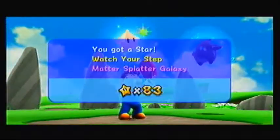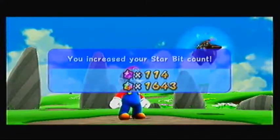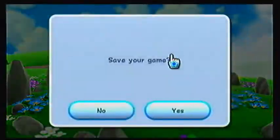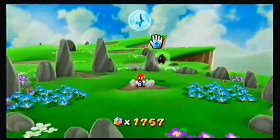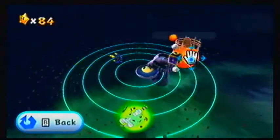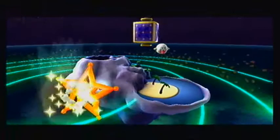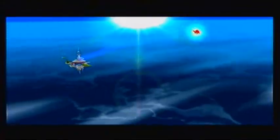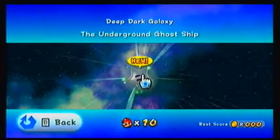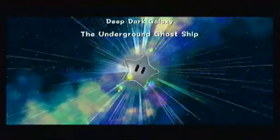It's a very scenic dome, but surprisingly, even though it stretches vast, you can't go outside those rocks. Deep Dark Galaxy was the one I was going to pick — looks like some kind of haunted island and there are boos everywhere. Underground Ghost Ship — sounds interesting. Let's check it out.